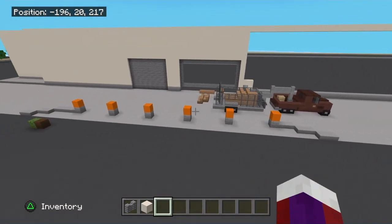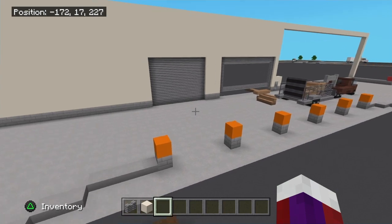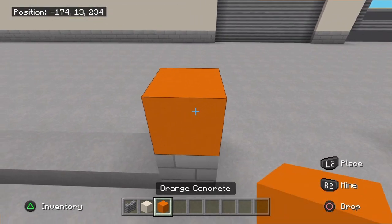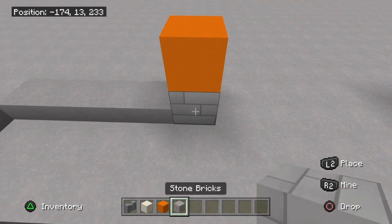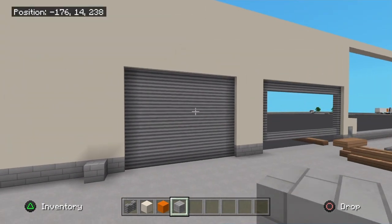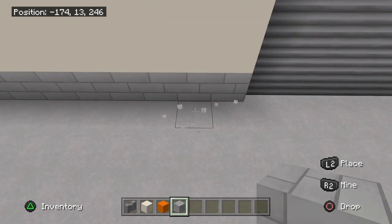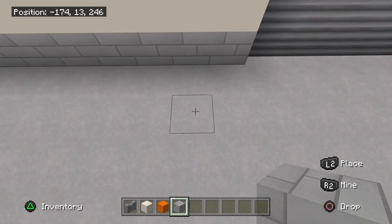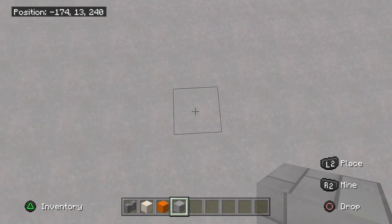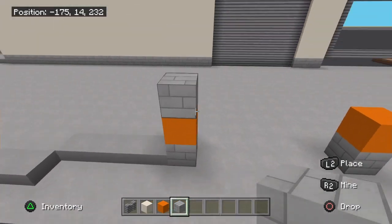Right here there are going to be supports holding up a roof over this docking area. We're going to cut these blocks here out. I'm going to use the orange concrete right on top of the stone bricks. Off this first door, in a block right here, it's going to be 13 blocks over, and number 14 will be the support right here with orange concrete on top.